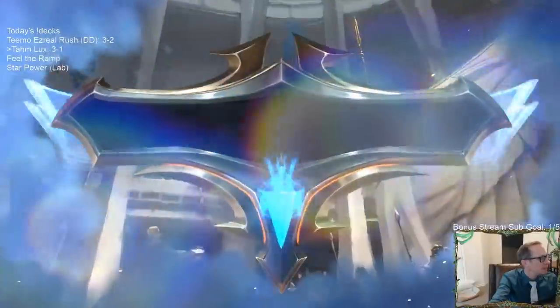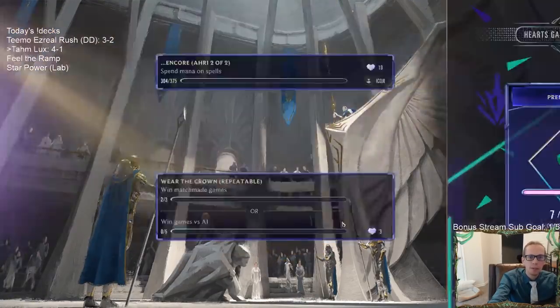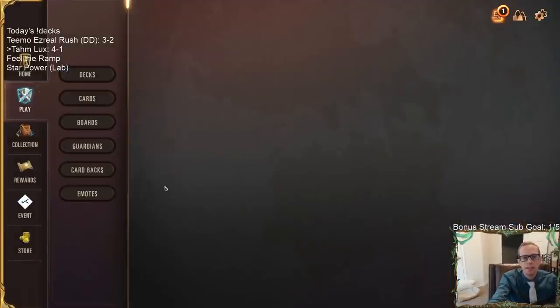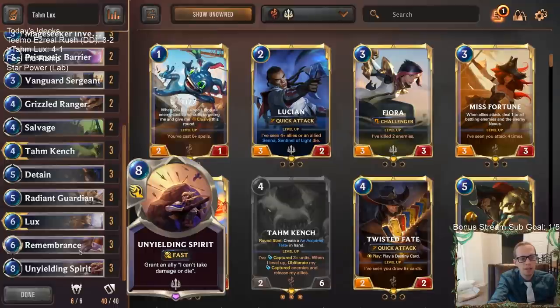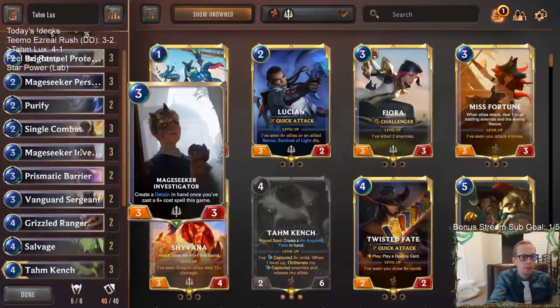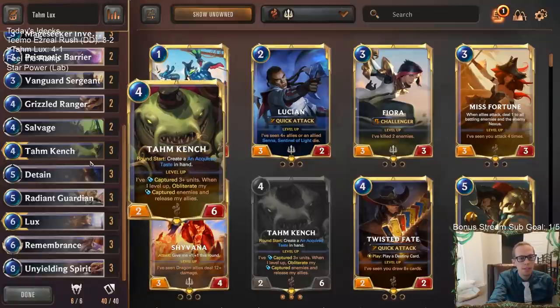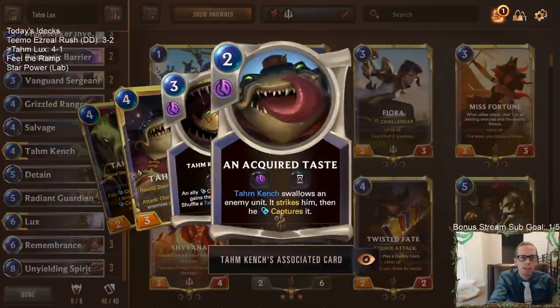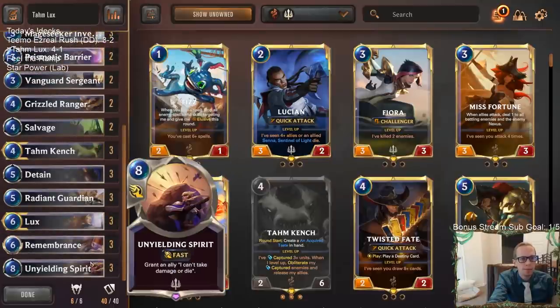PGs — maybe that's a good matchup, who knows. I felt very confident about winning that one. So there we go — four and one for our Tom Lux deck. This felt pretty good. Detain looked awesome with Tom Kench, and Unyielding Spirit looked awesome with other things. Both our champions were awesome — Tom Kench and Lux. We have these Mage Seeker Investigators creating more Detains. This deck felt really good. Tom Kench seems like a good thing against Lee Sin — they do have Deny, they do have Bastion, but turn after turn you're getting these Acquired Tastes and they're not really playing removal for Tom Kench, so they have to get rid of him. If you don't have Lee Sin doing its challenge stuff, seemed pretty good.